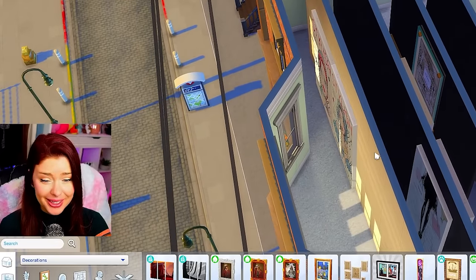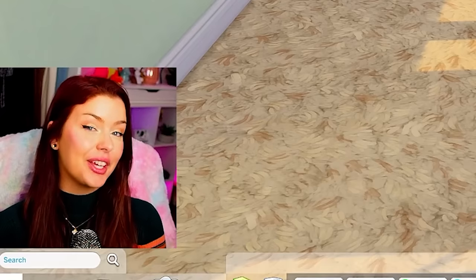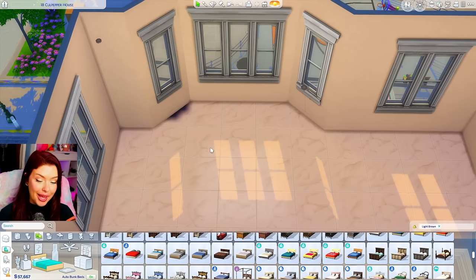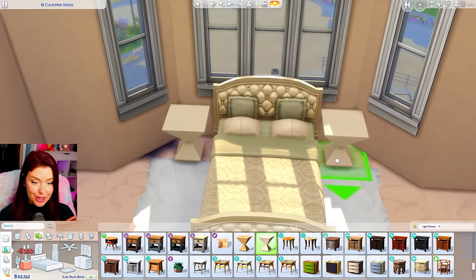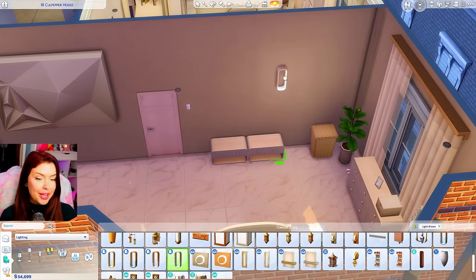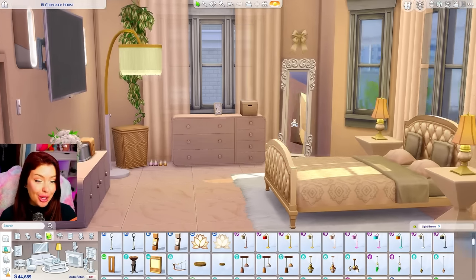We can move into the bedroom now. We could do a fancy tile or one of these fluffy carpets from the Pastel Pop kit, though I'm not sure about the texture. I'm going to first find a bed — we have a lot of room here. I could even do a big closet back there, which would be fitting with our theme. I'm going to try that bed from Discover University. For the end tables I'm thinking we use the same ones from the other room, along with the matching lamp. We didn't have a TV in the living room, so we'll just mount a TV right here and your sims can watch it from the bed. We can also add a stereo in here.